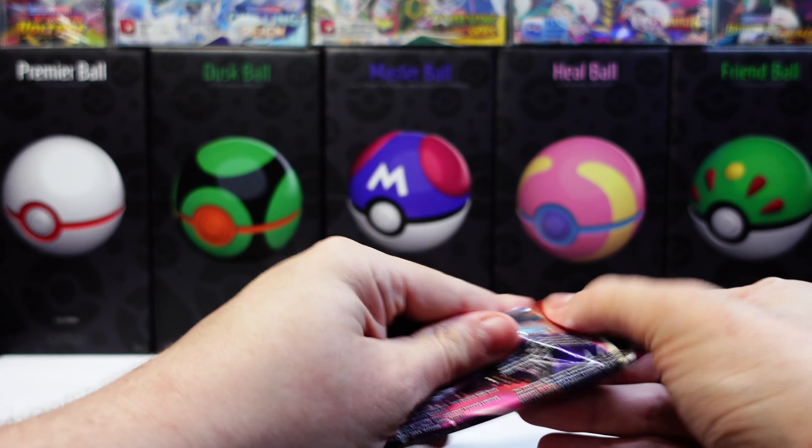Only two more packs to go. I guess something good — the pen was better than this. Code. The set is definitely living up to its nickname, Evolving Cries. Lightning. Side Up. Sea Dot. Eevee. Reverse holo. Non-holo rare. Last pack from the Elite Trainer Box — let's hope there's some last pack magic because so far it has not been good.